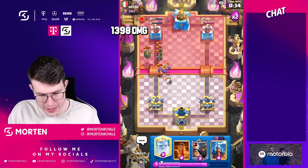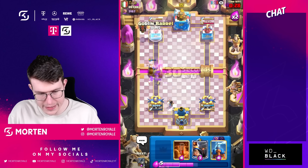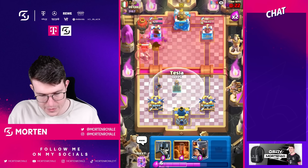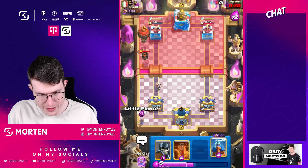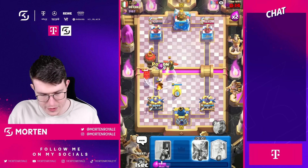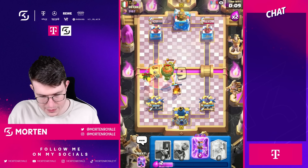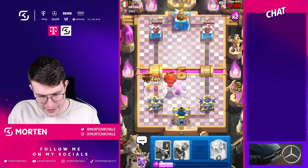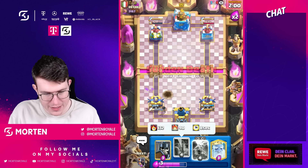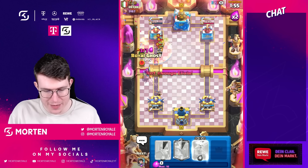Not looking too bad. Ghost survives — time for an easy barrel. Evolution Tesla would be nice to have now. Going poison, then princess to clean it up. Evolution zap, then another barrel — just need one barrel shot. He goes in, I go poison and this game is over. GGs well played — we played it really well.